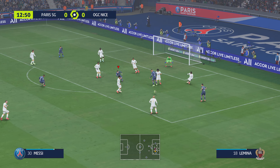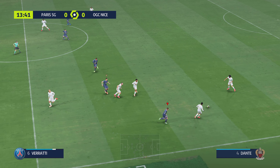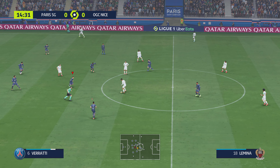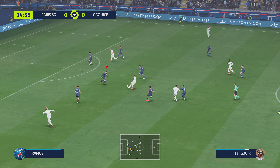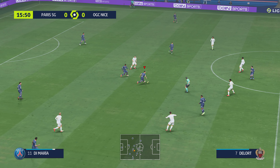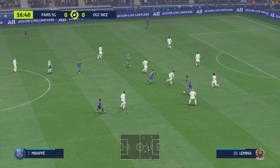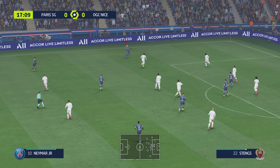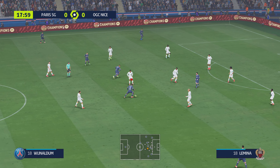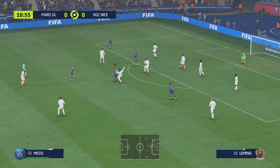Mbappé — able to get a body in the way. Camara, Todibo, Pablo Rosario. Nicely cut out. Lionel Messi, here's Mbappé, Verratti, Neymar, Verratti, now Mbappé. Wijnaldum — still level here but the pressure escalating. Messi — terrific block.